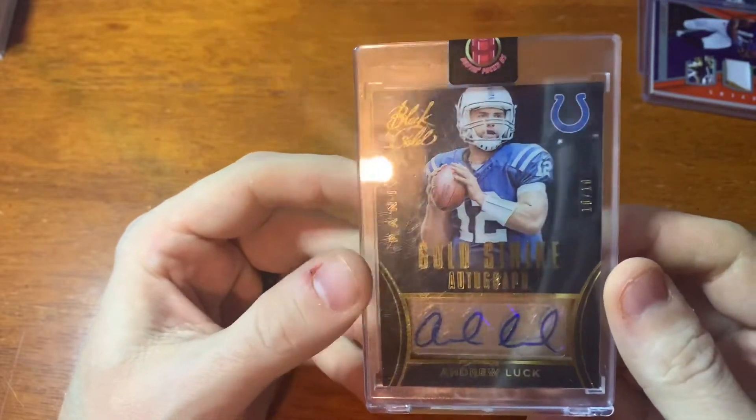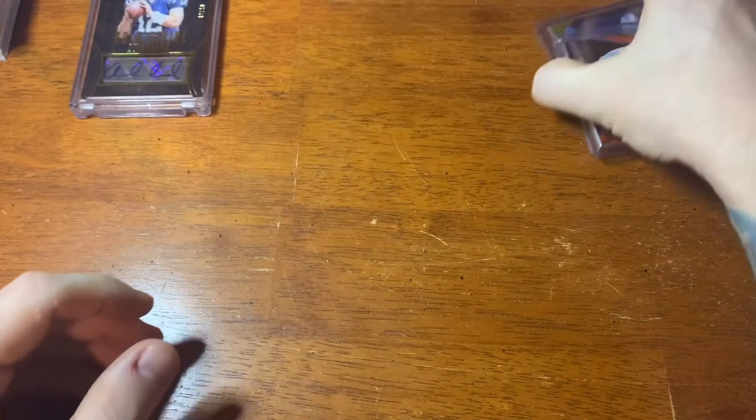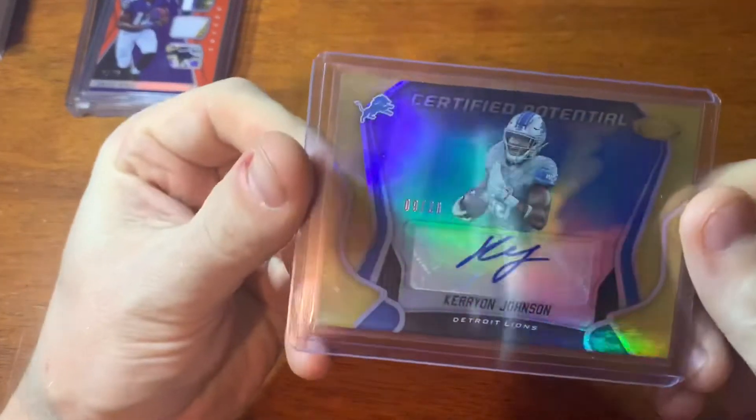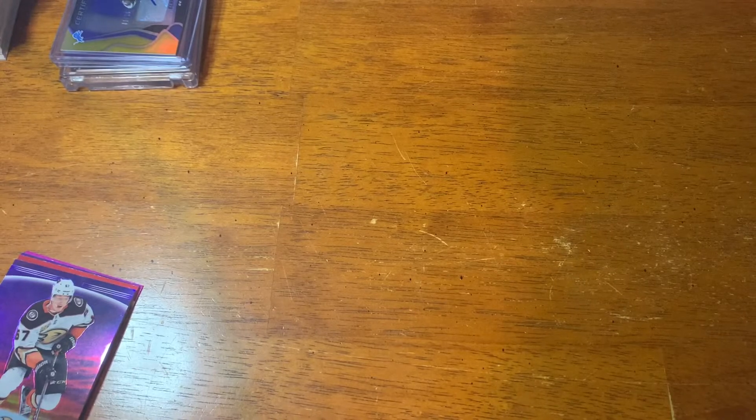Really appreciate everyone tuning in — this is a quick video. We got Jaleel Scott with a cool Ravens head patch, Carry-On Johnson, and the Andrew Luck autograph. Not bad! Hit that subscribe button — you don't have to hit the bell if you don't want; I know the pop-ups can be annoying. Let me know what I can do to get more subscribers, or if you have any tips on keeping a channel fresh. Look forward to hearing from you — catch you in the next one!